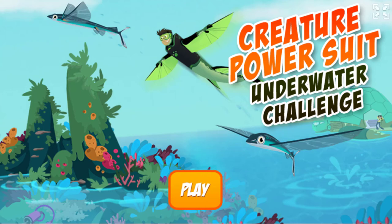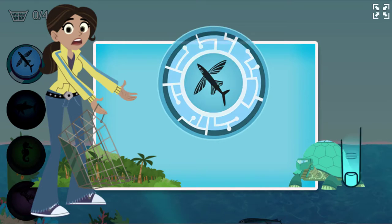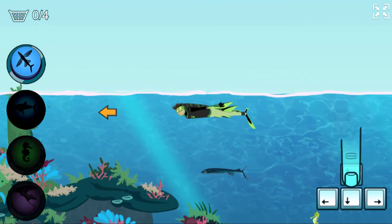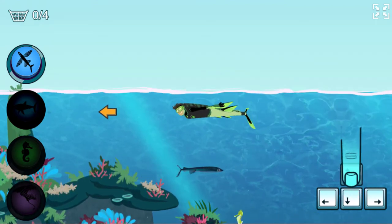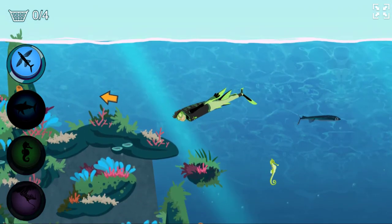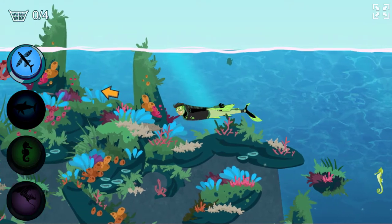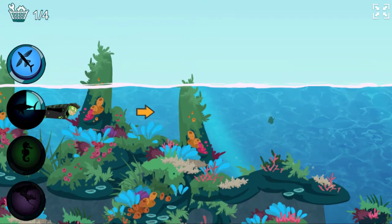There's been an accident — my box of spare parts got dumped into the ocean! Help Chris search the sea and recover the lost parts so we can make new power suits. Help me find Aviva's missing power suit parts by searching the ocean. Use the arrow keys to move in the direction you want to swim. The arrow in front of me shows you the direction to go to find the next power suit part. That's the first part found!